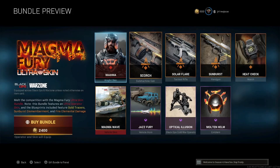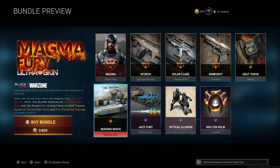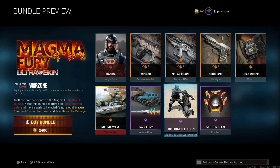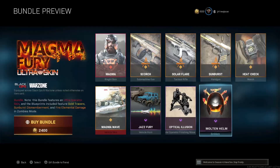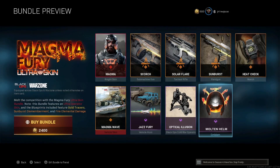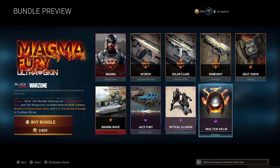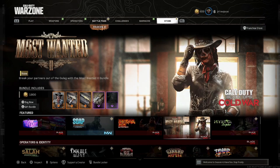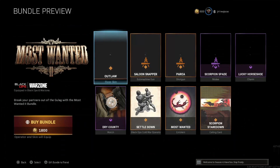We have a Black Ops exclusive on the boat skin. We have a jazz spirit vehicle horn — which we will not be playing because of copyright reasons — optical illusion, which we cannot view here on the Warzone engine, and molten helm. That's gonna cost you 2400 COD Points. I think it's worth it, there's a lot of cool stuff in this one.